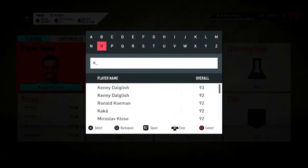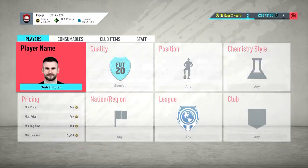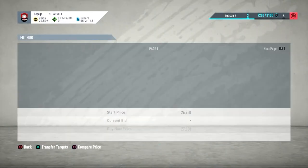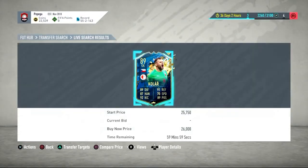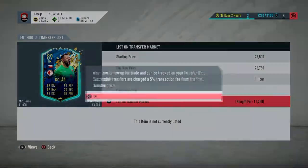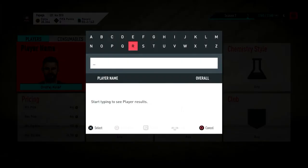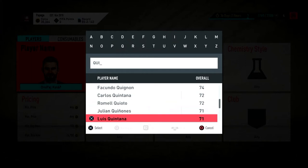I'll list one of each and then come back at the end to show you how much we've made. Kolar is about 25k to 27k — I'll go 26,750. Look at that profit, stuff sells fast. Anyone saying I don't trade properly or can't trade — go watch my streams. I do trade; I just don't always show methods on video.